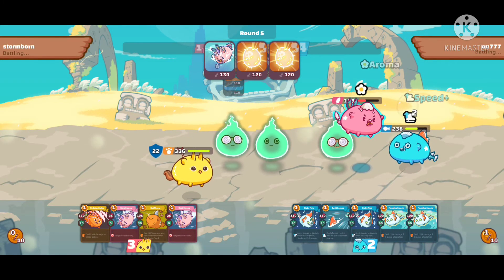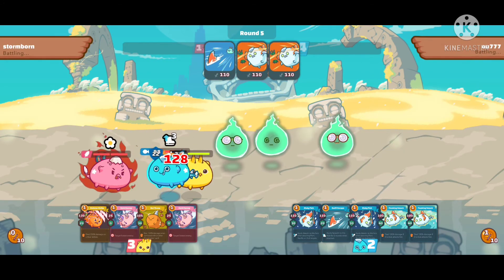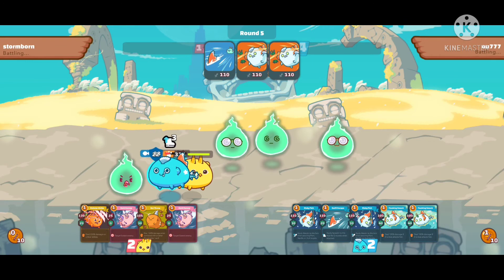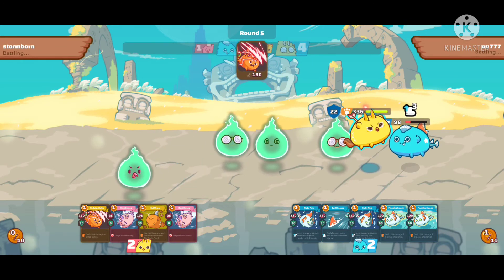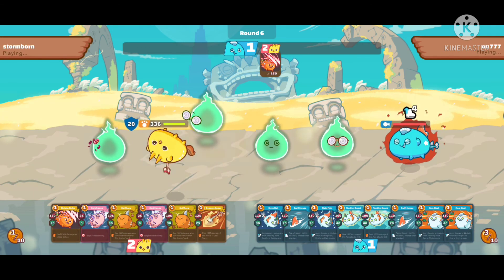Since I used Eggshell, I directed the damage towards my bird, sacrificing it. And because of that, I can still finish the game with my beast. That's how you use this combo properly. Thank you very much.